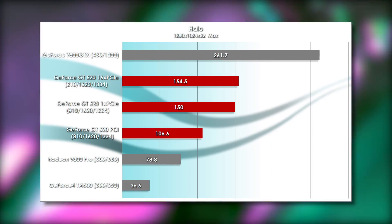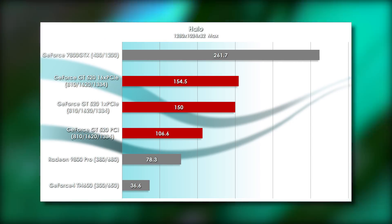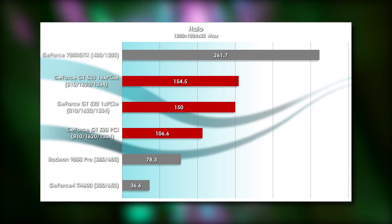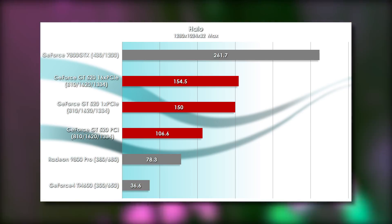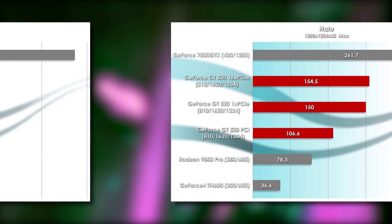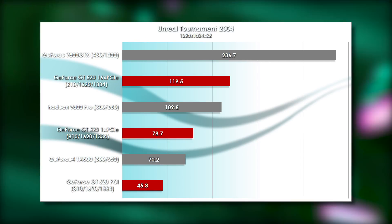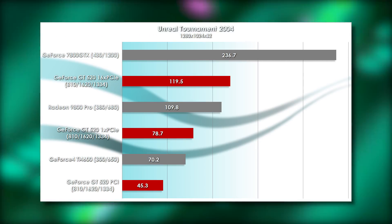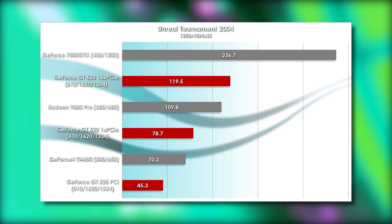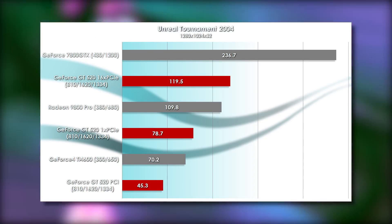Halo seems a lot less dependent on interface bandwidth, though the PCI card still obviously loses the most performance. All cards are still able to best the 9800 Pro, and none of them get close to the 7800 GTX. Unreal Tournament 2004 shows a fairly linear performance scaling between the GT 520s, with the 1x PCI Express version performing 74% faster than the PCI version, and the 16x version besting the 1x card by 52%.